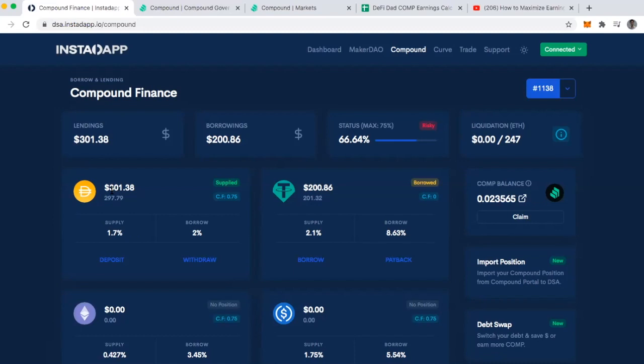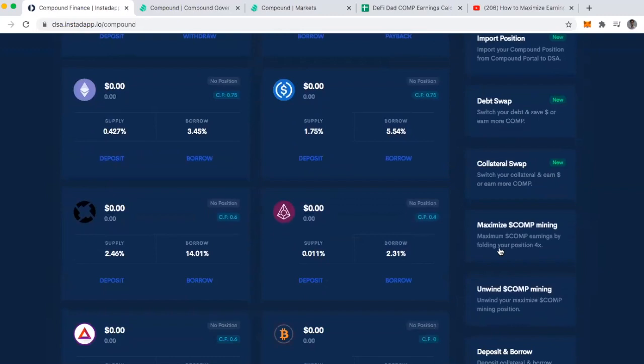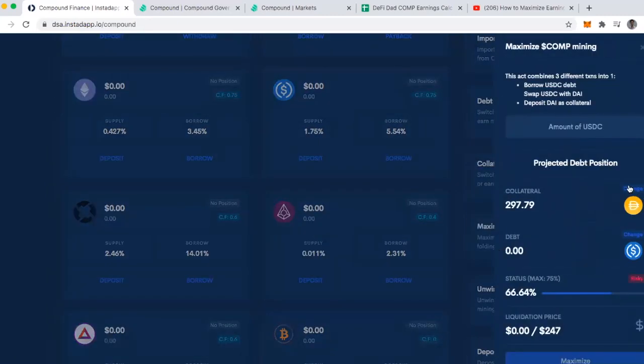I lent it to Compound through the InstaDapp dashboard. Then I used this maximize COMP mining recipe, and what you're able to do is create a leverage position out of your stablecoins. So what I did was I started with 100 DAI, I borrowed up to 200 Tether, and in one block confirmation — all of this happening within about 13 seconds — that Tether gets swapped for DAI and then it gets lent or added to my collateral.